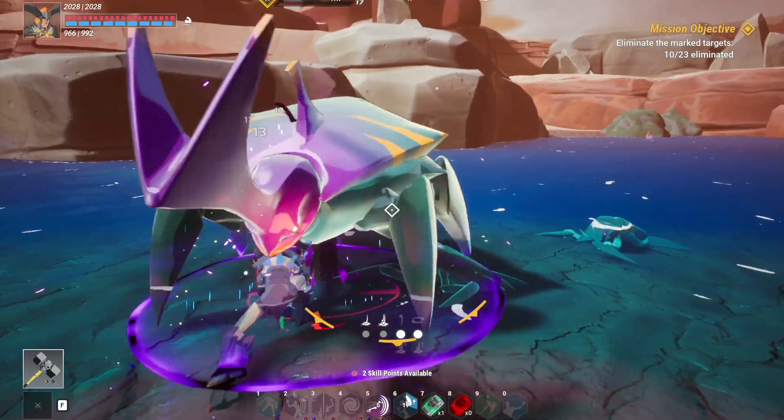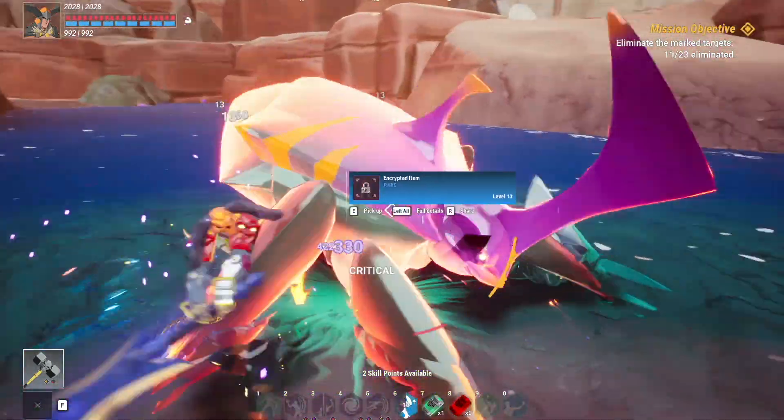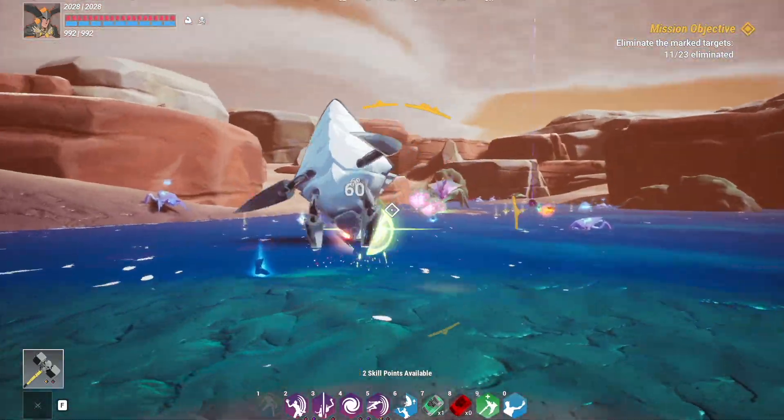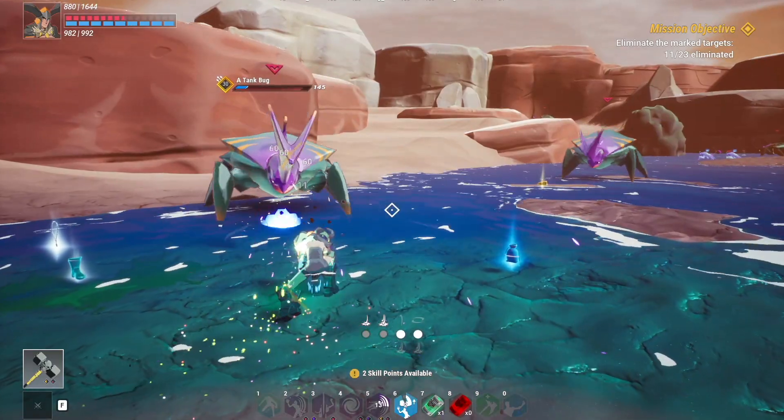I also want to highlight the new map that was added to the procedural dungeons pool, which is a desert-themed one with a layout similar to the forest one. In addition, fall damage has also been introduced, players being punished especially when sprinting off a cliff.